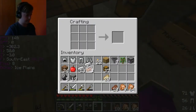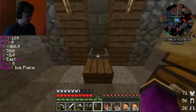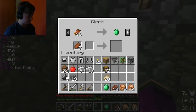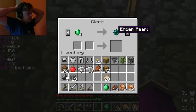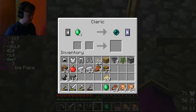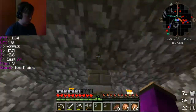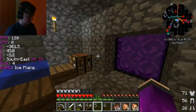One piece of coal, one block of coal — dude, we have the best freaking luck! Four emeralds, one ender pearl! We have ender pearls galore. I have an emerald — I should do another trade. I didn't get anything.